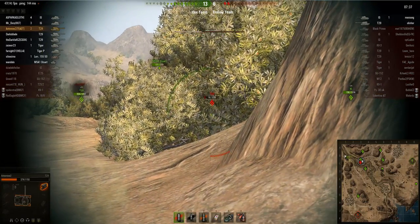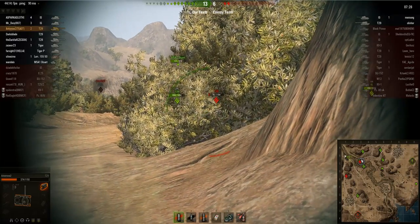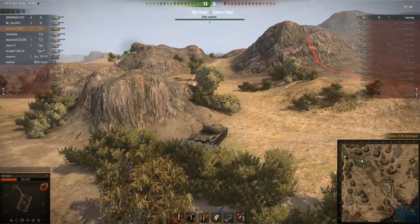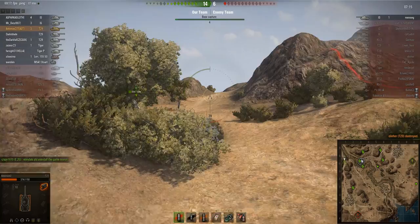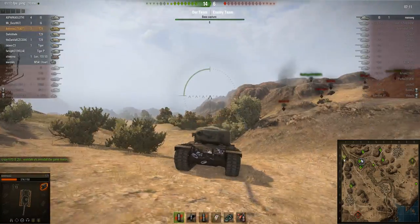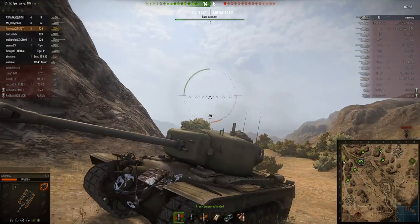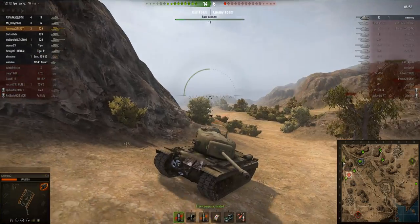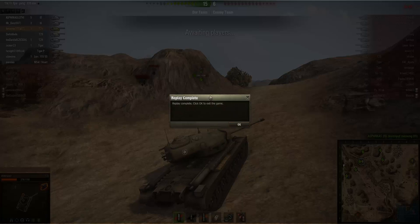I'm flanking around to get shots into the cap circle, and there's a T29 on very low health — I bounce. I finally get the third kill. There's only an IS left so the game is basically over. Just look at how many bounces I pulled on my hull. If you think the T29's hull isn't armored, you're mistaken — it can actually bounce a lot of shots. Even with the 90mm gun, the T29 is quite a performer and this game really showcased the potential of the T29's armor.